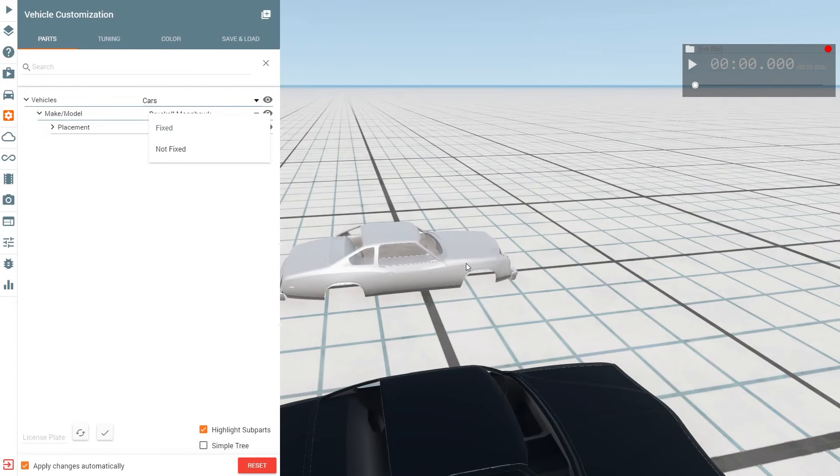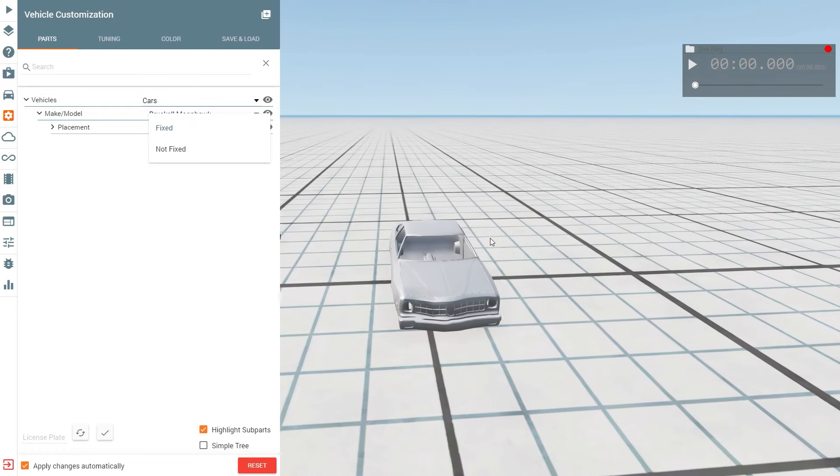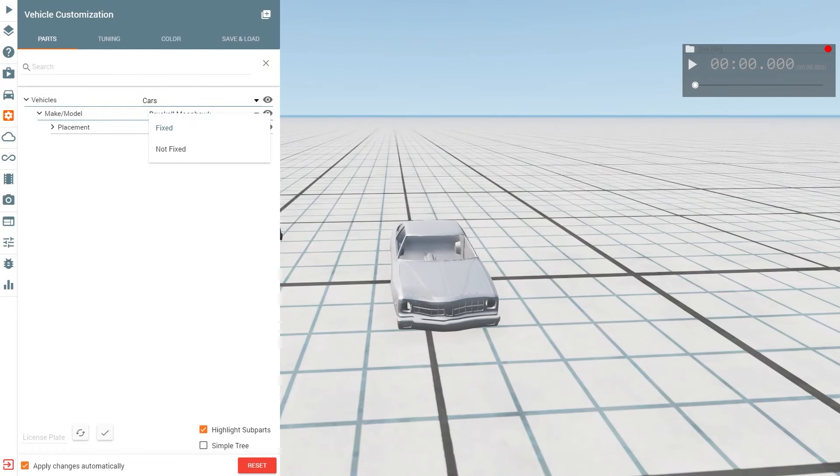You can put the fixed ones as a base of a car and stack another car on top as not-fixed. I just want to give more options because I know people like to do the tower of power or stuff where cars need to move, so I want to give that option.